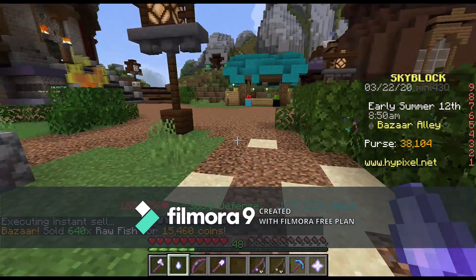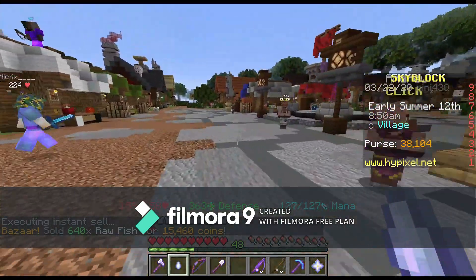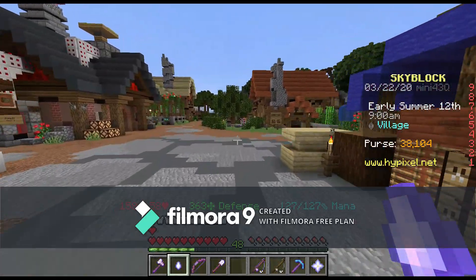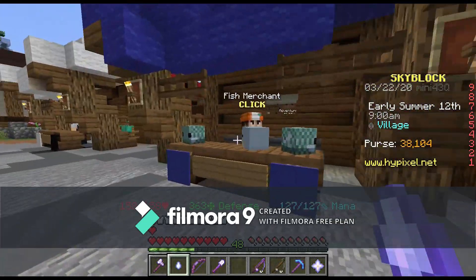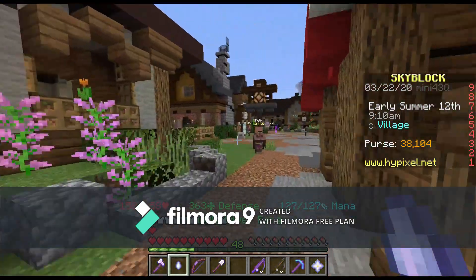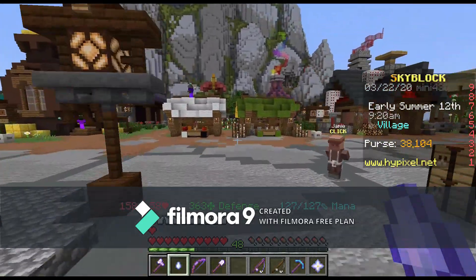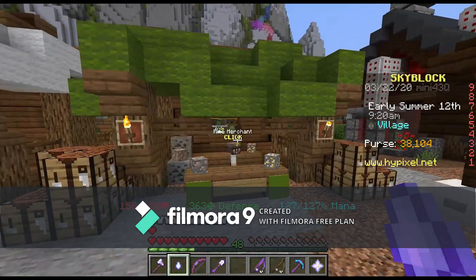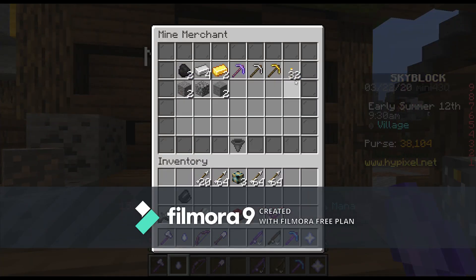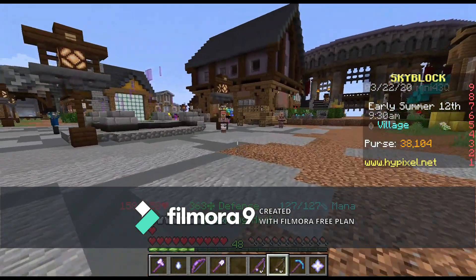I'm just going to sell this — 15,000 coins compared to what I bought. I just got 3,000 gold in profit from those coins. I had to go to my bank and withdraw 35,000 so I could buy some stuff. Will you guys let me know what other stuff can I buy? What other things lay hidden in the secrets of the bazaar? I know maybe gravel is one of them, maybe coal is one of them.